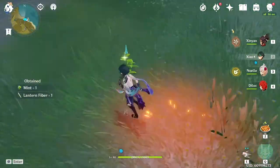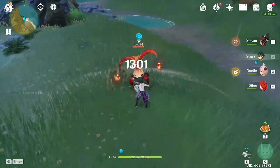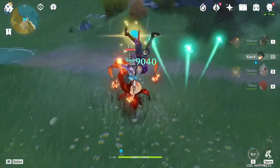When exploring, you'll come across a group of three flowers. One of them will be a Whopperflower that'll shoot out of the ground — defeat it to collect more resources.